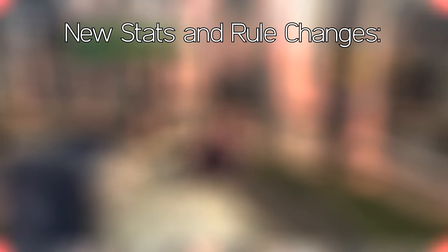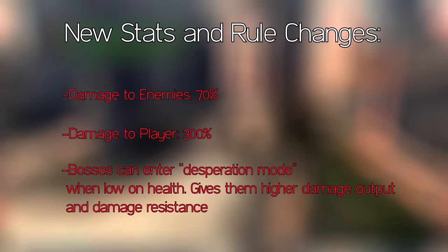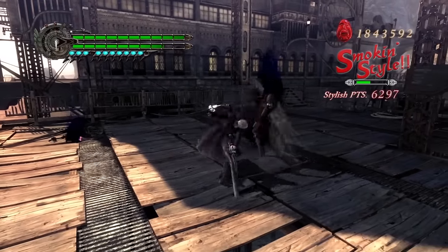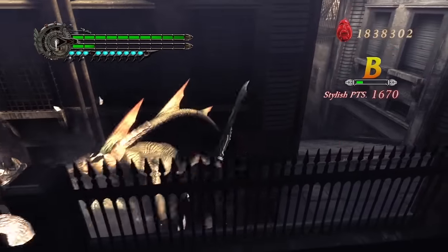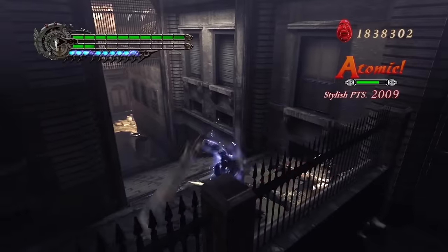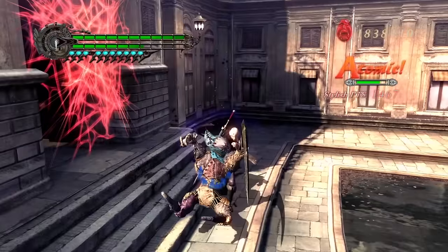Much like DMC3, DMC4 doesn't seem to have changed DMD all that much at a passing glance. Enemies take 30% less damage than normal, the player takes 200% more damage than normal, and bosses can now enter a desperation mode when low on health, which is basically just them entering DT. The game still gives enemies DT after a certain amount of time, and now they added a glowing aura to let you know when enemies are about to DT, which is pretty handy. DT explosion still exists but is reserved for Nero. Critically, the rule of enemies automatically entering DT once a certain amount of them are killed seems to be missing — a bit disappointing at first, but you might soon see why it's not so bad.